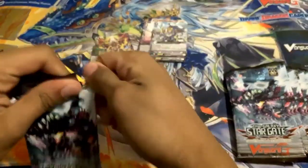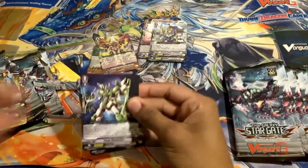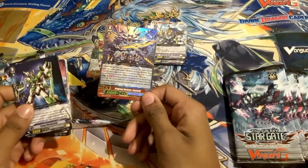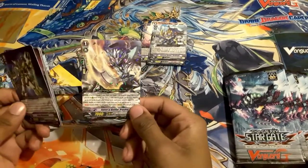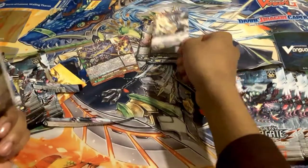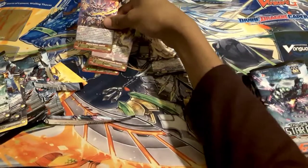I don't really know too much about the cards in this set — all I know is I need Link Joker stuff. And Link Joker stuff indeed — we have the Deleter Stride, which is a really good stride. It allows you to stride for free if you have three or less cards in hand, and this is a stride fodder for Victor. No triples yet.